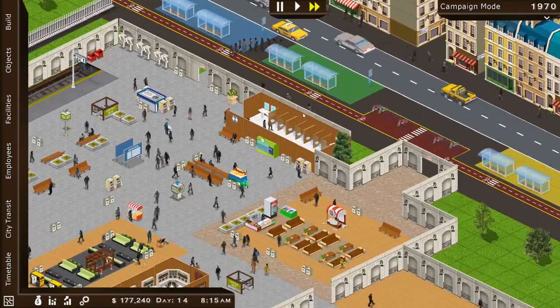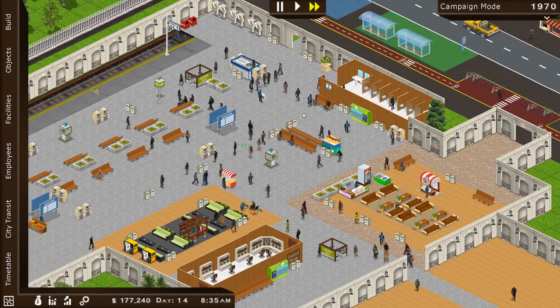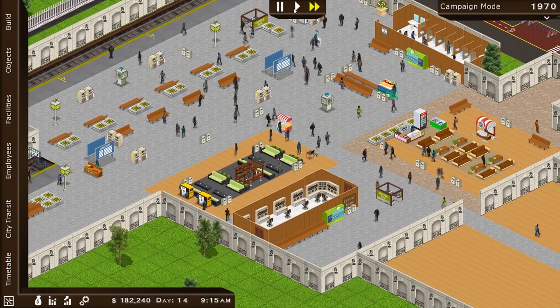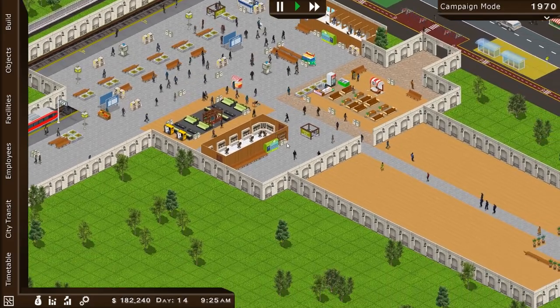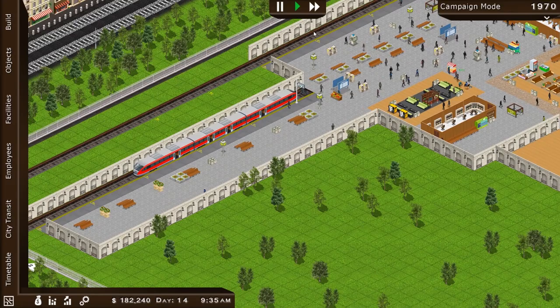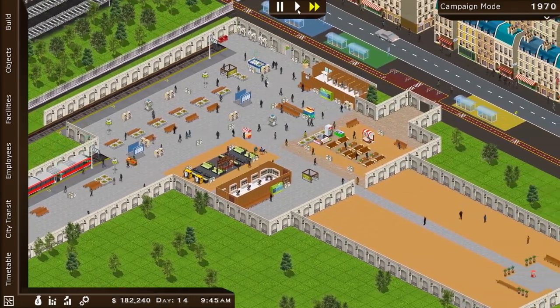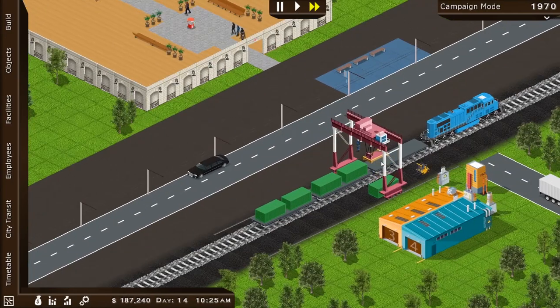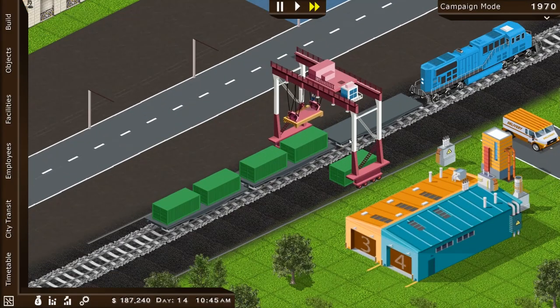Lots of people are arriving via bus — look at that, commuter people arriving. This is a bustling place. Let's slow down time a little bit — we're almost up to that $200,000. Let's wait until we get to that amount then. Oh, and do we have a cargo train? Yep, our guy's working. Look at that — our cargo manager is kicking butt, the guy operating the crane.